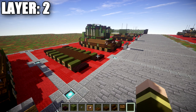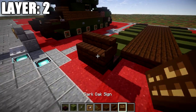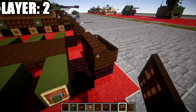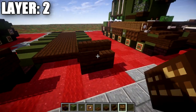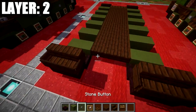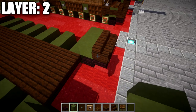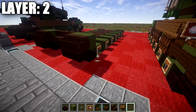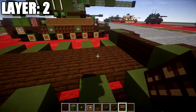Moving on to layer number two. To begin, place down two dark oak wood stairs on top of the two narrow brick top slabs. Go around these stairs placing dark oak wood signs wrapped around the sides, so you have something like that for the front — same thing on the other side. Then take green terracotta, place down a row of two green terracotta blocks directly behind those stairs, and across the space in between place three dark oak wood stairs. Place a dark oak wood sign on both sides of the green terracotta block.